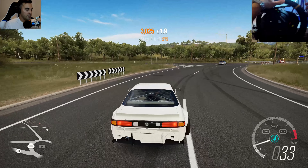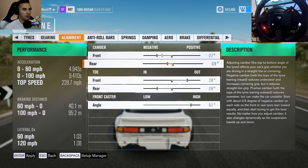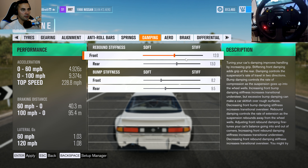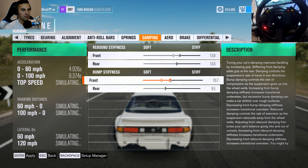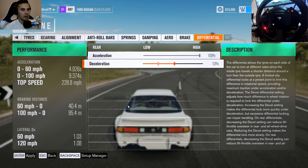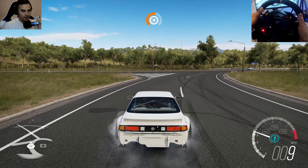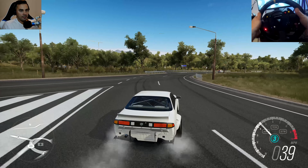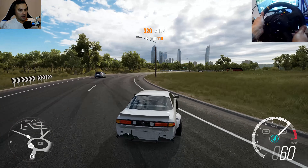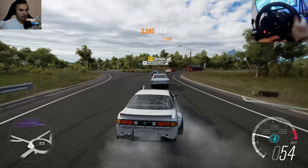I want to try a bit more negative camber — let's lower that. I'm going to leave the anti-roll bar like that but move these around and see what difference it makes. Let's bring that back up to about there and see what happens. Okay, it feels a bit better actually — a bit better since we tweaked the settings a little bit.